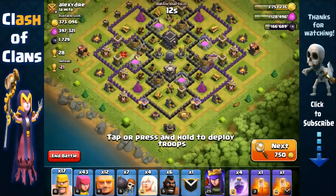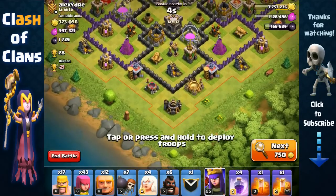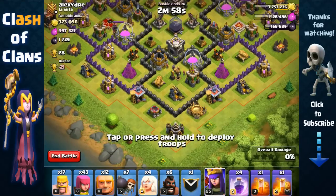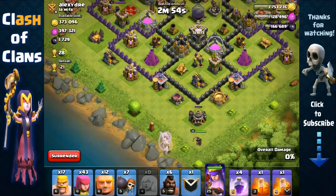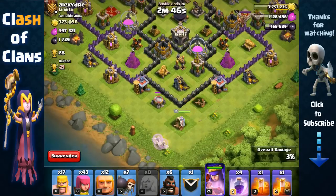Let's do one more attack — the loot is very good today, lots of resources. He has a queen on the left and king on the right, so we're gonna start with our Queen on the top or bottom. There's a cannon and Archer Tower here, so we're gonna attack from the bottom since he has one less cannon.